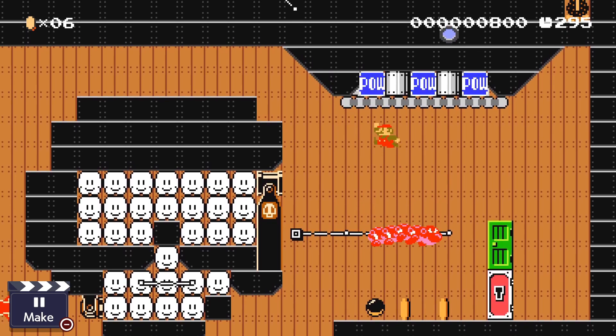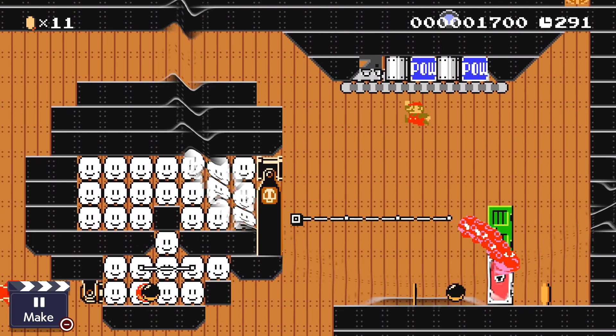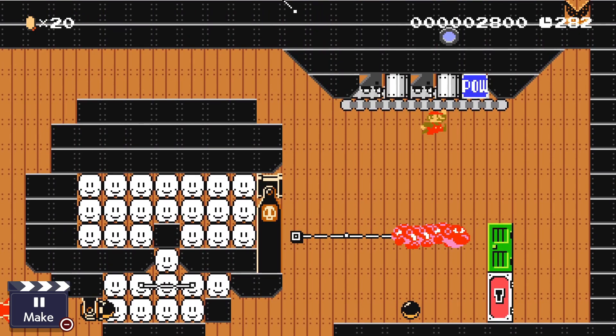In this phase, you have to jump up on the wigglers to hit the power blocks, whilst avoiding the cannonballs. I'm quite proud of how this phase turned out.